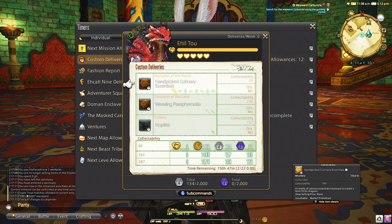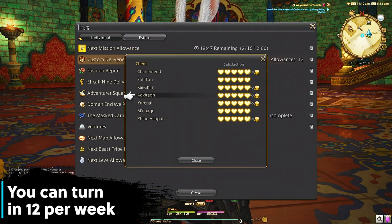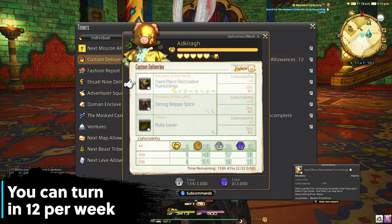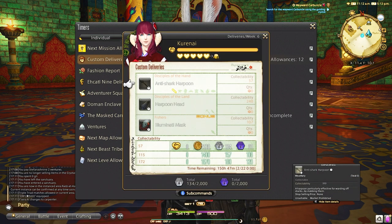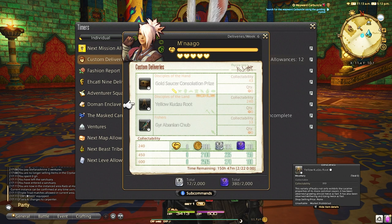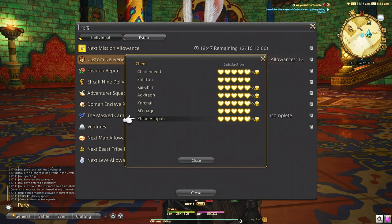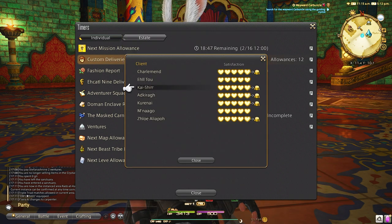Let's start off with what they actually are. These are weekly turn-ins to specific NPC vendors that are story-related in some way. Some of these are an extension of the main story or follow up on main story themes, which is a total plus. As well as some of them being little side stories that are very warming to the heart, which Final Fantasy 14 is really good at doing.